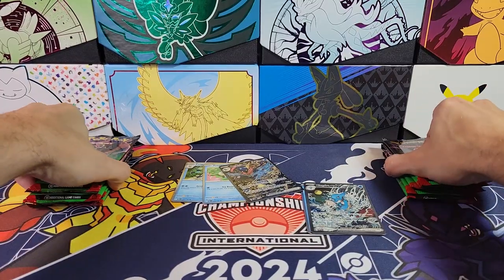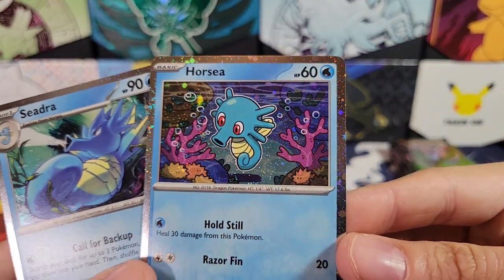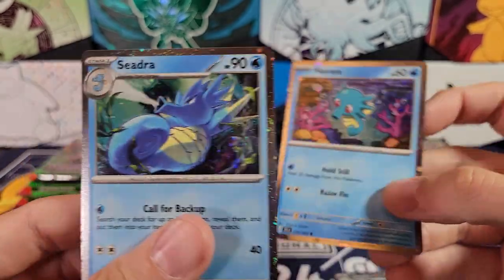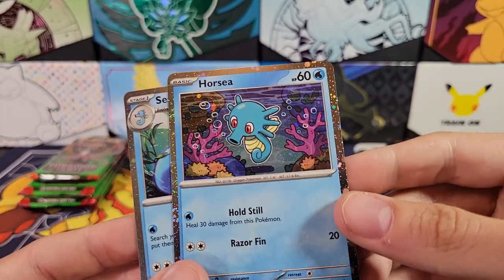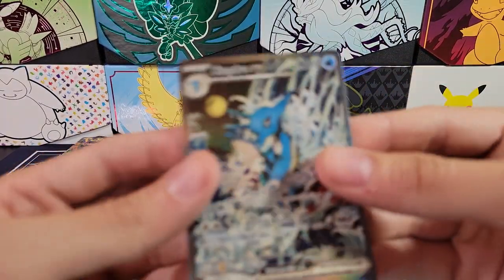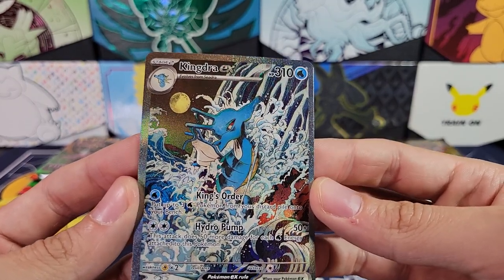So five packs each. Let's look at these promos. These are Cosmos foiling. I've got a Horsea and Seadra — very nice, that is a really cute Horsea. And then of course the special illustration rare promo Kingdra EX.